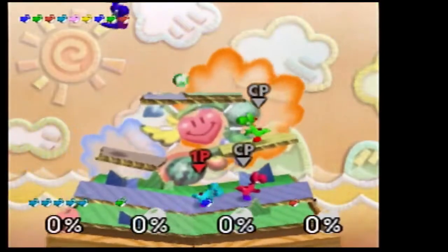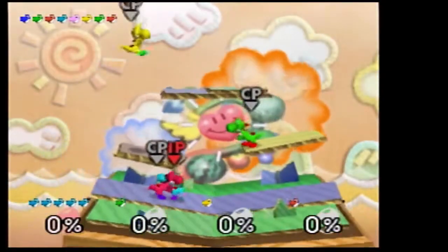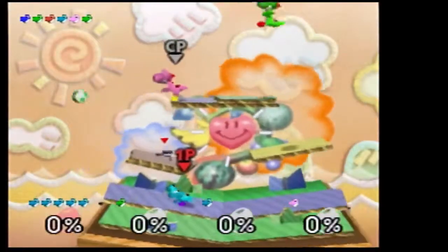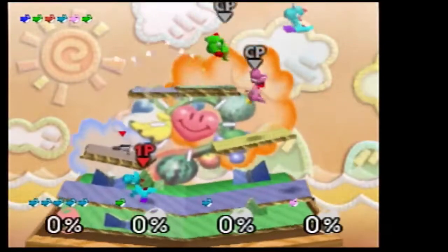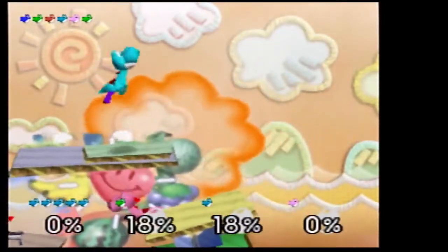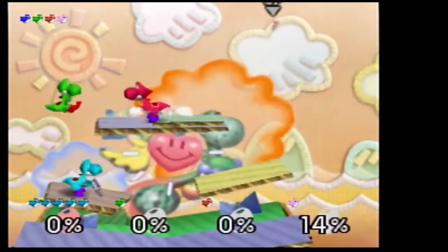When you throw an egg with up-B, you can aim it. Yoshi's shield is an egg rather than the shield that everyone else has. You can also eat people to turn them into eggs. And with down-B, it's the ground pound. Ground pound rocks! Nothing beats a ground pound.